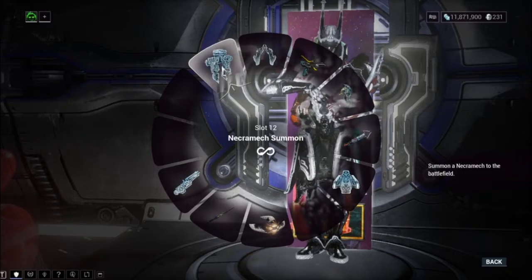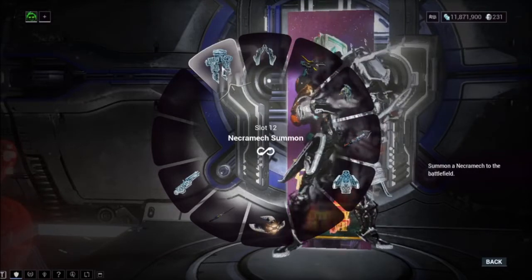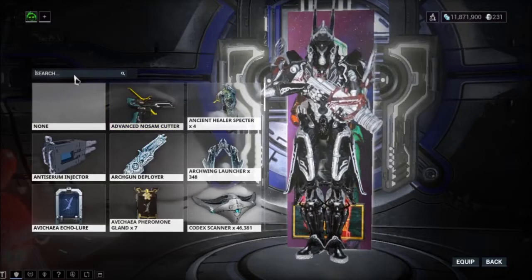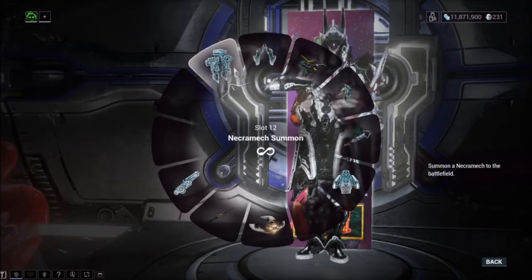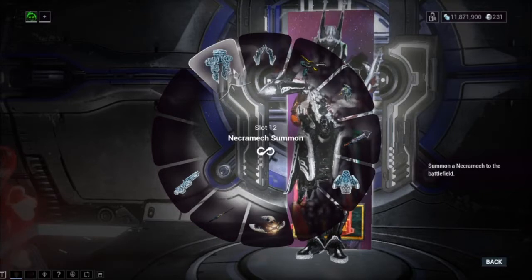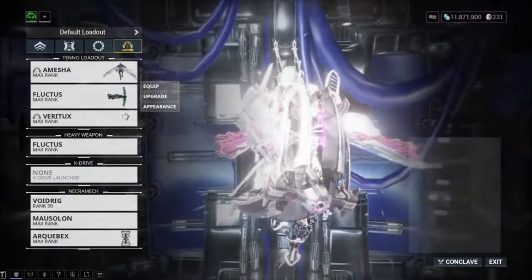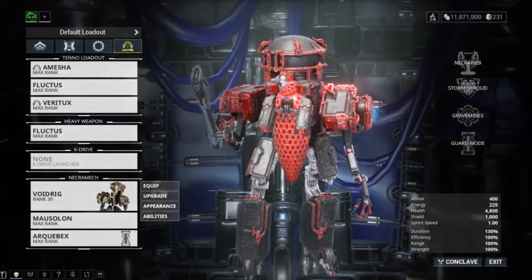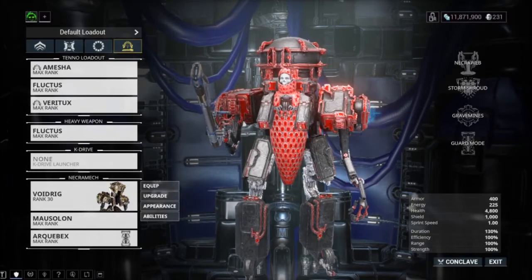Once you've claimed it, go to your gear wheel and click on Gear — you should see the item called the Necromech Summoning. This item should automatically be added to your gear wheel when you claim your Necromech. If you don't see it, click on an empty slot and search for it. To access and customize your Necromech, push Escape, click on the symbol, and scroll down to the Necromech section.